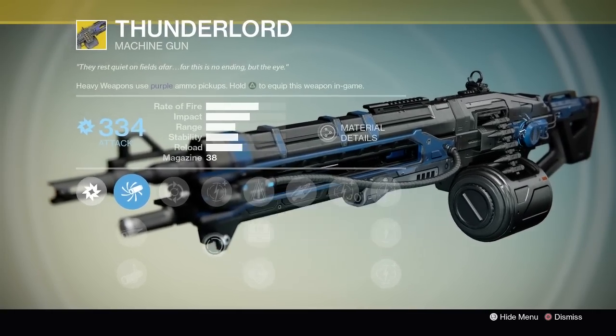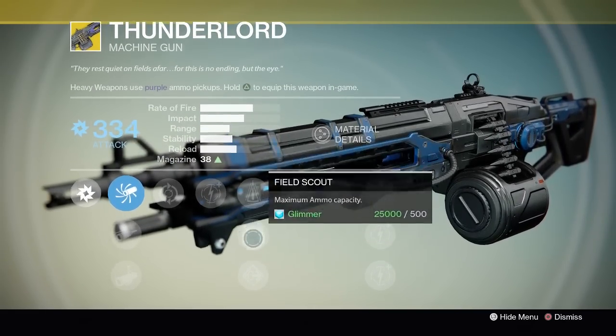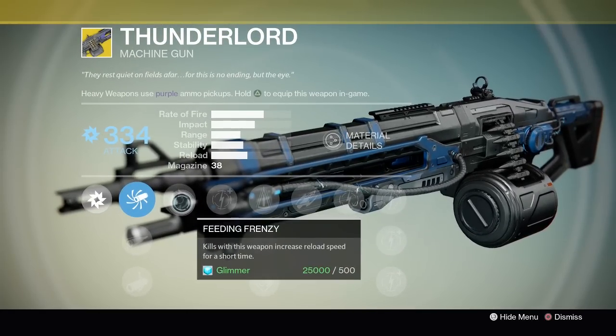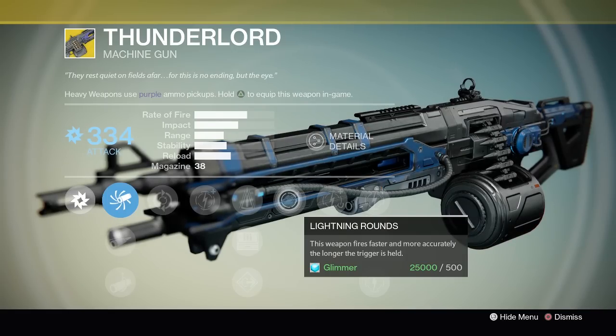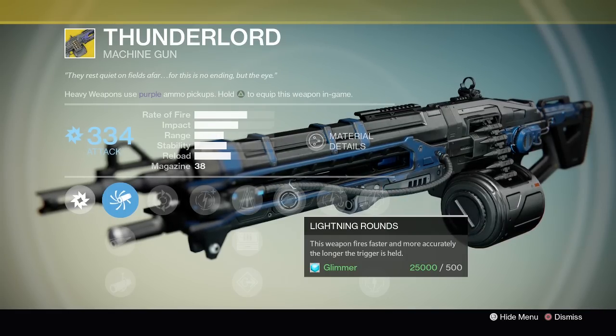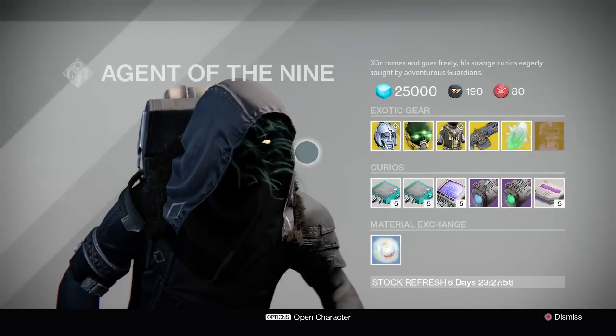You've got loads of different perks on this: Field Scout, Perfect Balance, Flared Magwell, Feeding Frenzy and Lightning Rounds. This weapon fires faster and more accurately the longer the trigger is held, and the fire rate on this thing is just insane when you continuously fire it.